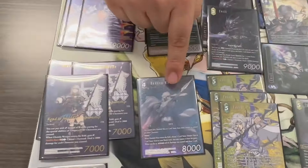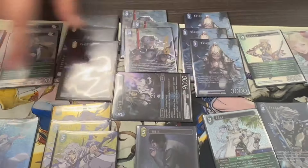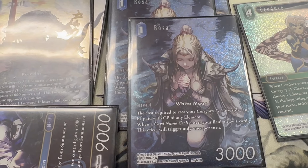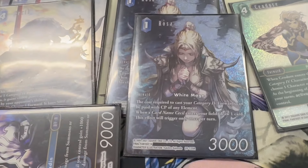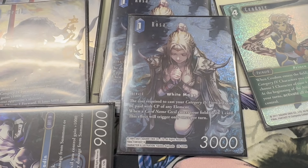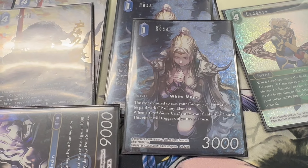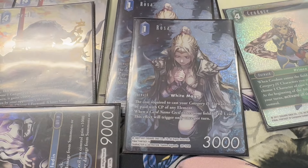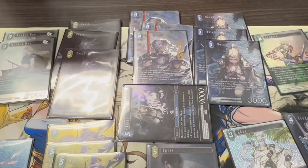The only other color outside of that is the Lightning Hooded Man, but we'll get back to that later. Rosa allows us to pay any Cat 4 color with any card, unless it's light CP which you can't really pay with. Rosa's ability also lets you draw a card every time you play a Cecil card, even on your opponent's turn. So you want to maximize how you use Rosa to cheat in cards or play Cecils to draw more and gain hand advantage. We're playing 10 Cecils.